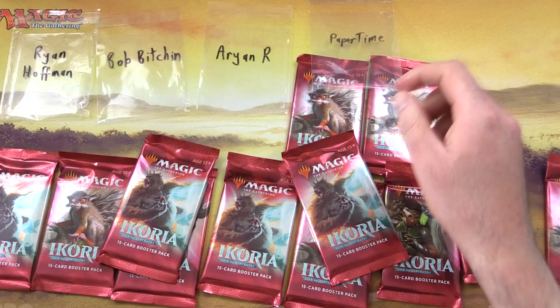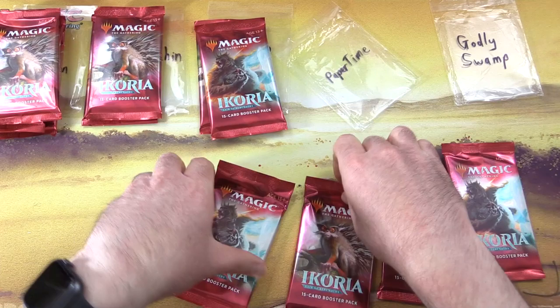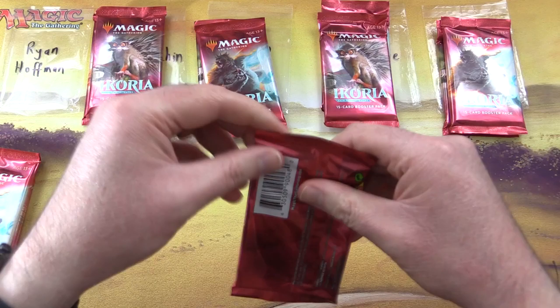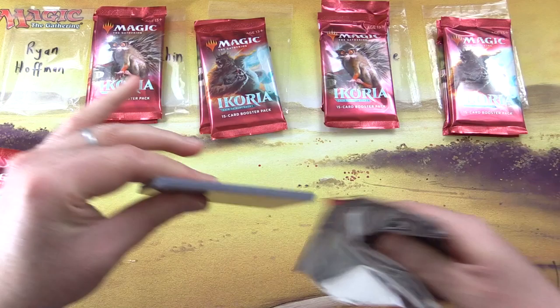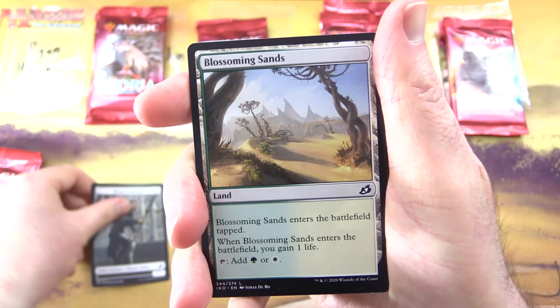Let's divvy up the packs. We've got four packs for Ryan, two for Bob, two for Arian, two for Paper Time, and finally two for Godly Swamp. Let's get into it. Thank you for being a patron, Ryan.